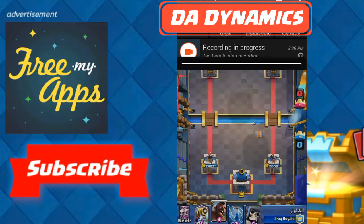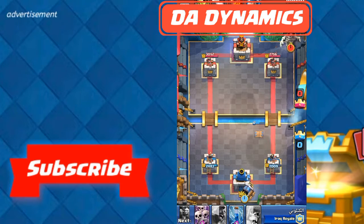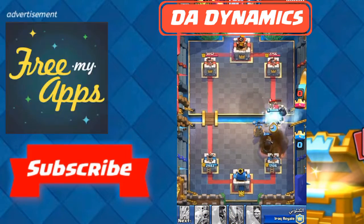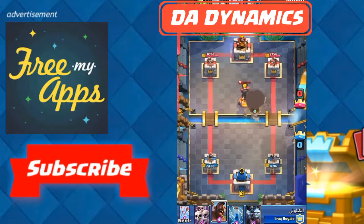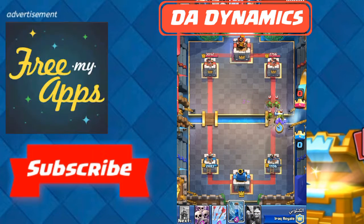Arena 6 and 7 are where things get interesting — there are now many legendary cards. You will meet people who were once in the Legendary Arena, so expect a mixture of old and new cards. Expect the Ice Wizard, Goblin, Executioner, and Dart Goblin to be present in many decks. Arena 10 is where the best are. It is important to know all this so you know what you're facing at each stage.